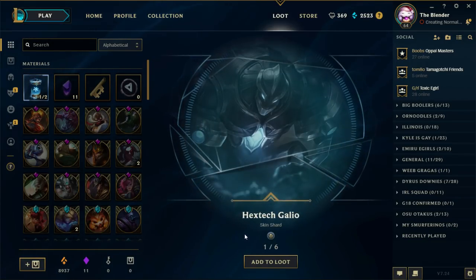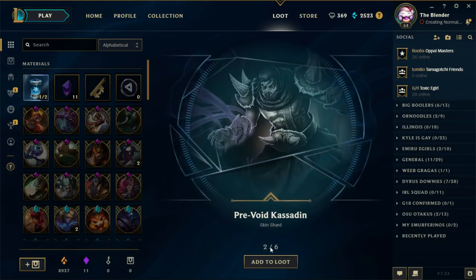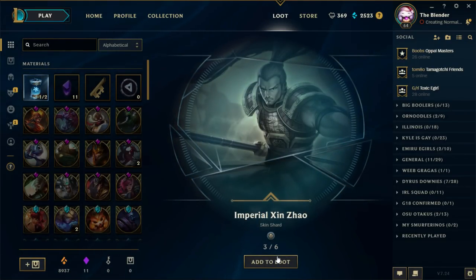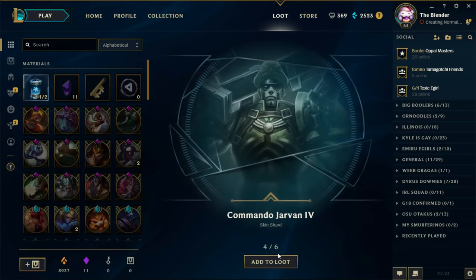Hextech Galio — oh, I love the splash art. This skin is actually so good. Galio's visual update and rework: just fantastic, 10 out of 10. He's actually a relevant champion and he looks sick. Pre-void Kassadin — nah, better skins.